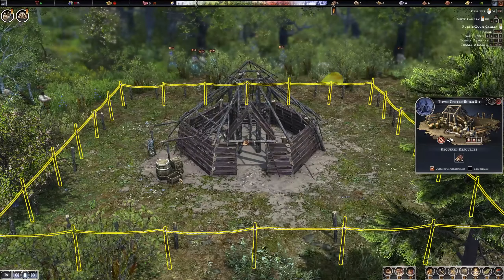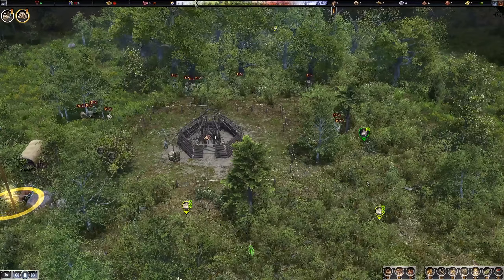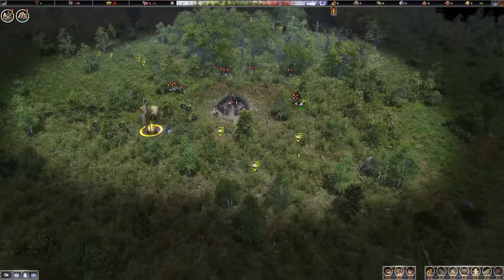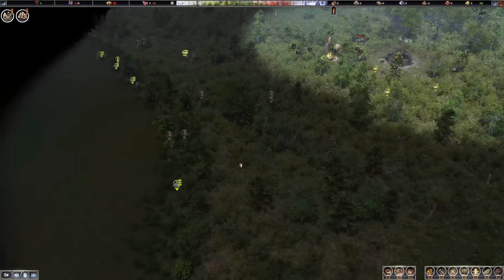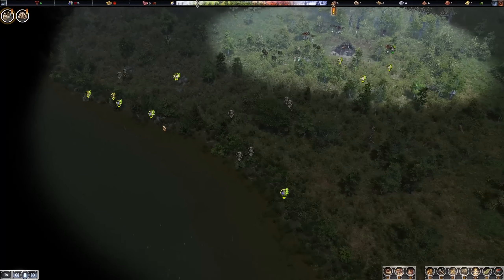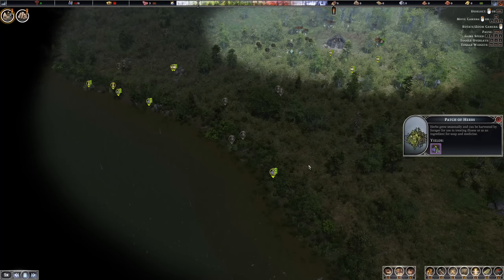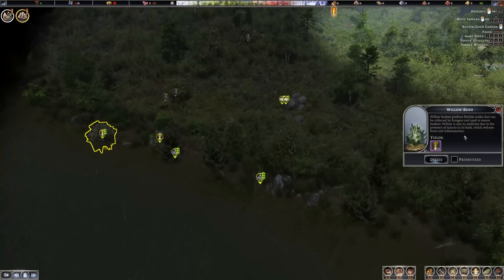This town center building really takes time — that is no small feat. There's probably a whole road we can build towards the ocean with lots of stuff to collect. We have willow there too, some bushes and herbs along the coastline. And some more herbs and greens we can gather down here.